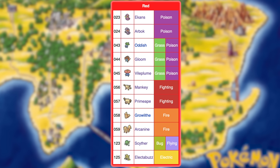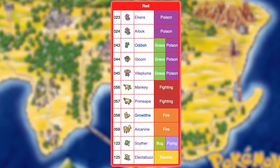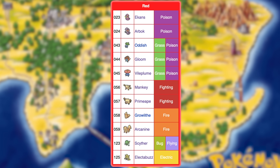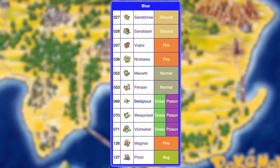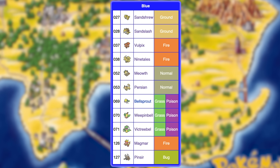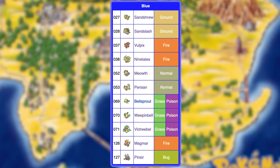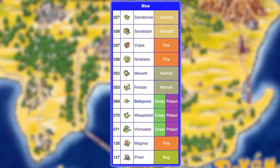The Red exclusives are Ekans, Arbok, Oddish, Gloom, Vileplume, Mankey, Primeape, Growlithe, Arcanine, Scyther, and Electabuzz. The Blue exclusives are Sandshrew, Sandslash, Bellsprout, Weepinbell, Victreebel, Meowth, Persian, Vulpix, Ninetales, Pinsir, and Magmar.